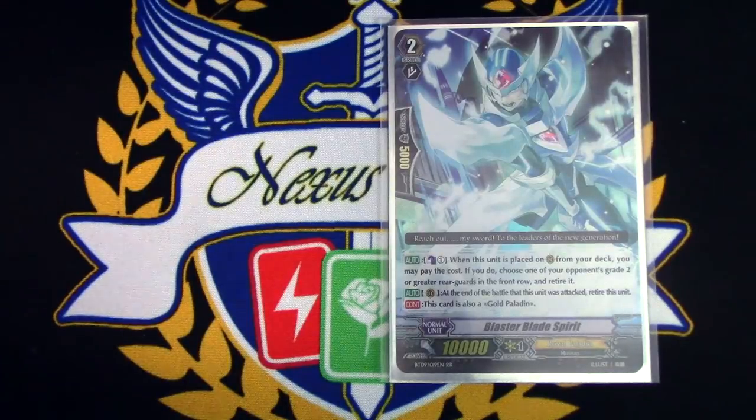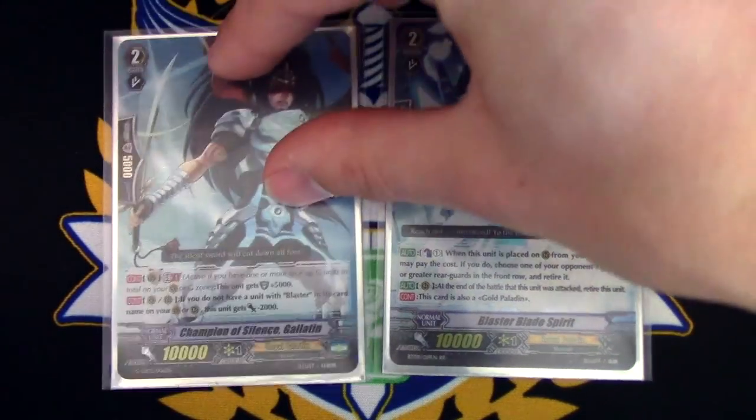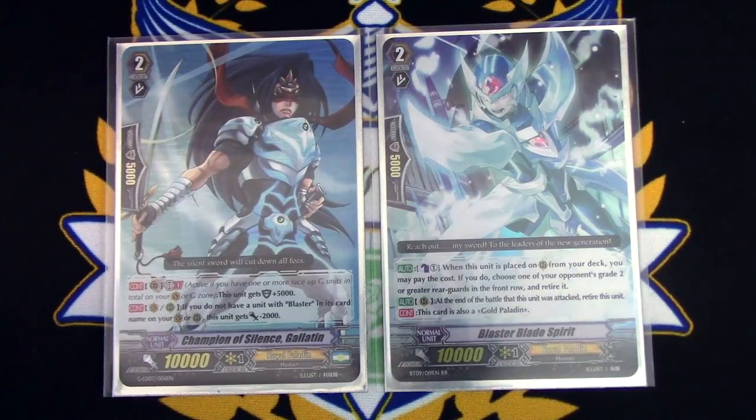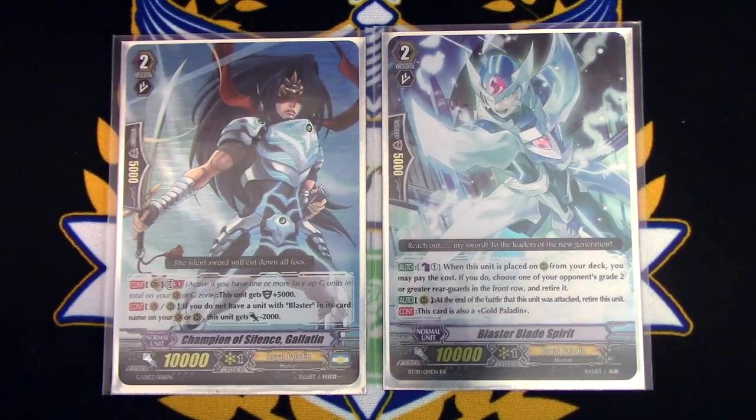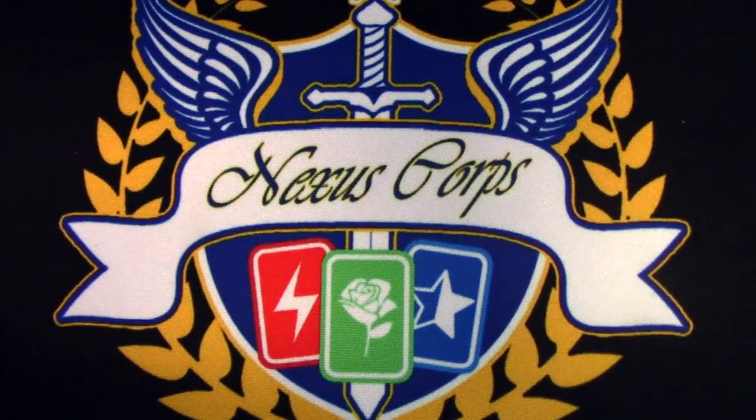We're also running Blaster White Spirit, and I chose to do one tech of Galatine. The reason I chose Galatine is because I really like how it combos with Marin — it can be a 41k shield. It's a decent tech and personal choice. If you want, you could trade it out for a stride fodder, another grade three, or another Spirit, but I like having Galatine in there.